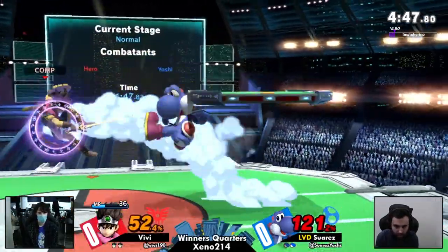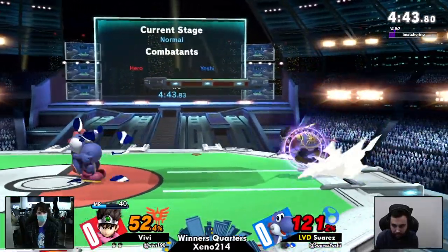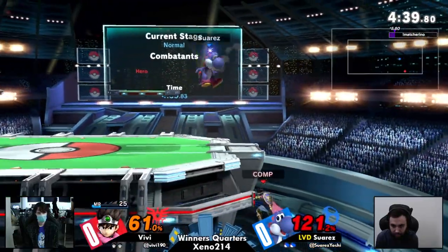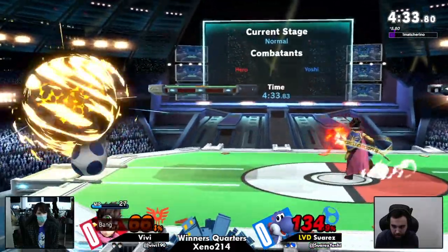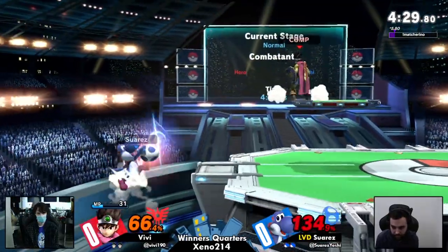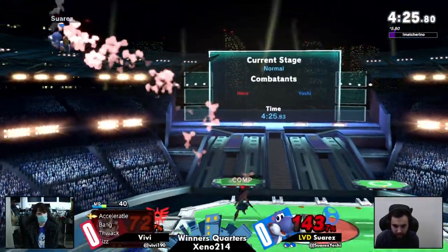As this game here is progressing, once more bounce is in effect, meaning that Suarez — and bounce is really good not only in the neutral but in the disadvantage if you're Vivi, because eggs are really good for following up on things and also for ledge trapping. Vivi will have a lot more room to get out of a juggle state or an edge guard if he's got bounce already active, but these eggs are just coming from every direction.